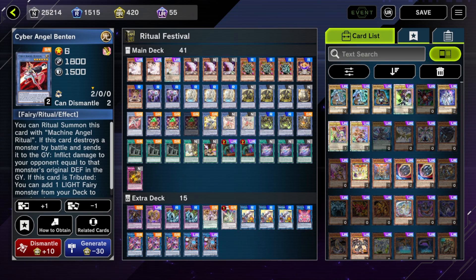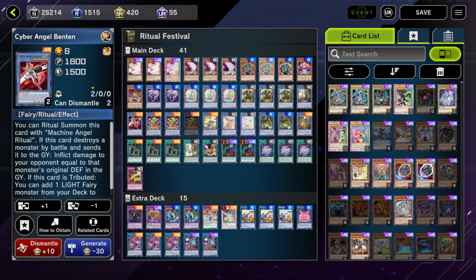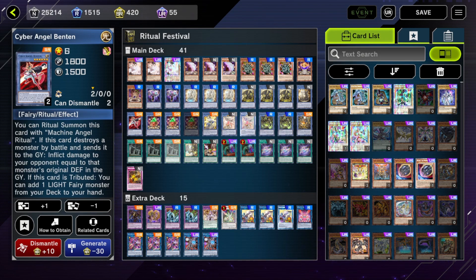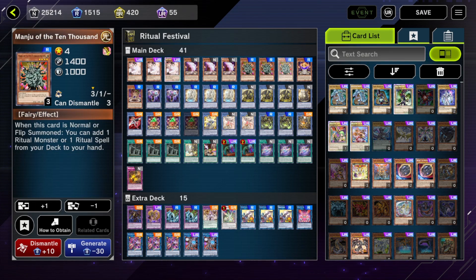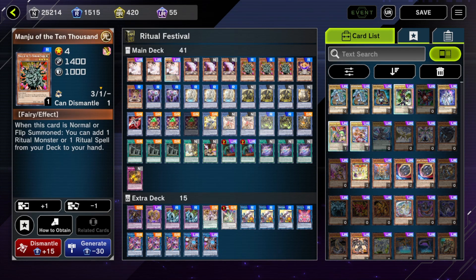The second one you're usually going to summon is Thalus Mandra, and what Thalus Mandra does is add Benten to your hand. You all know what Benten does - it adds any light fairy monster from your deck to your hand. A lot of times you don't actually normal summon to start your plays - only really if you open Manju. If you don't open Manju, Benten will search your Manju and then you can normal summon Manju later in your play and get another search.